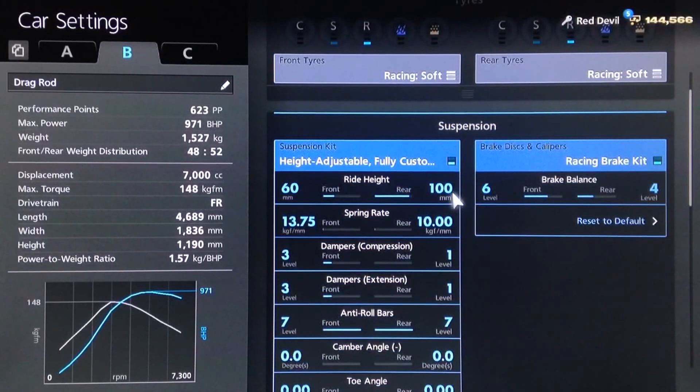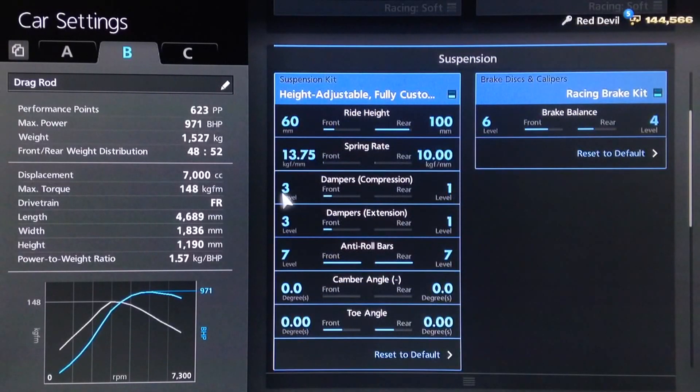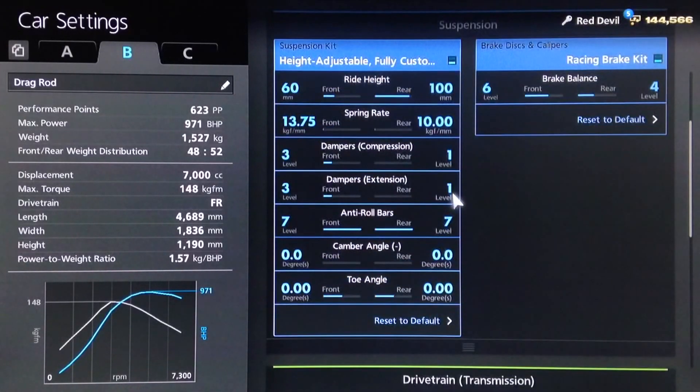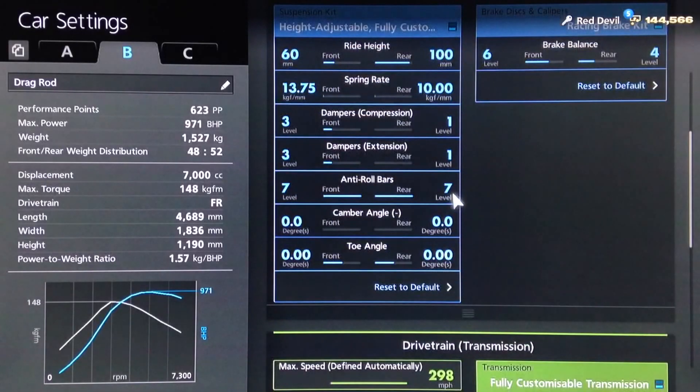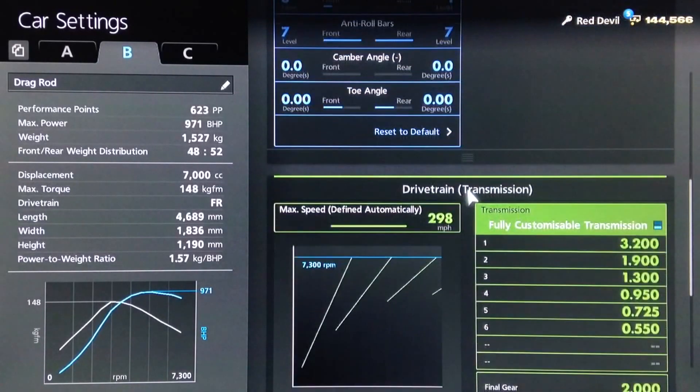One of the benefits of that is it allows you more suspension travel to take up that drive off the line, so that the car doesn't bottom out, because bottoming out wastes time. The springs we've reduced down to 13, 75, and 10. For the dampers, we've got 3 and 1 on compression, and 3 and 1 on extension. Anti-roll as high as possible to keep the car as straight as possible. Camber and toe neutral.